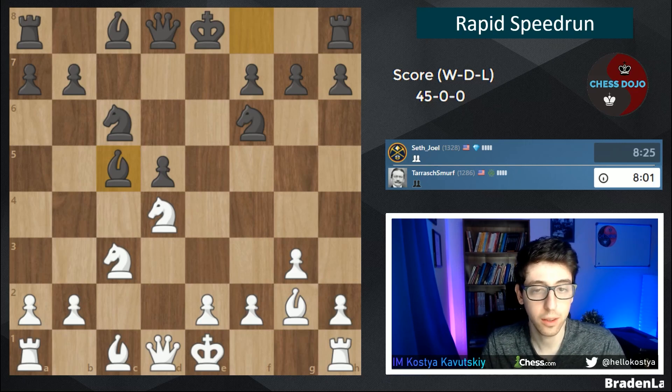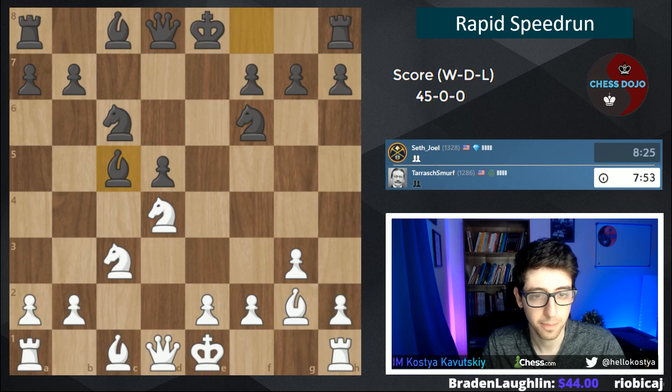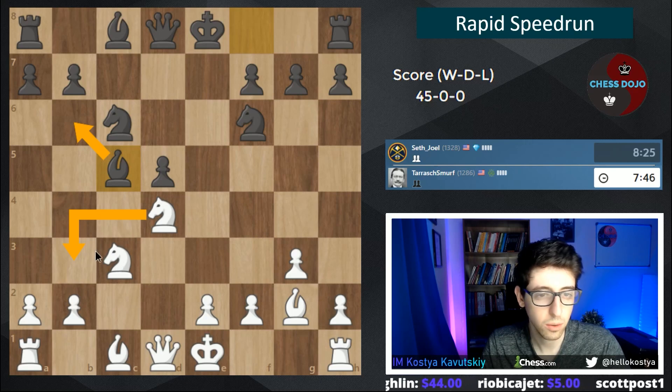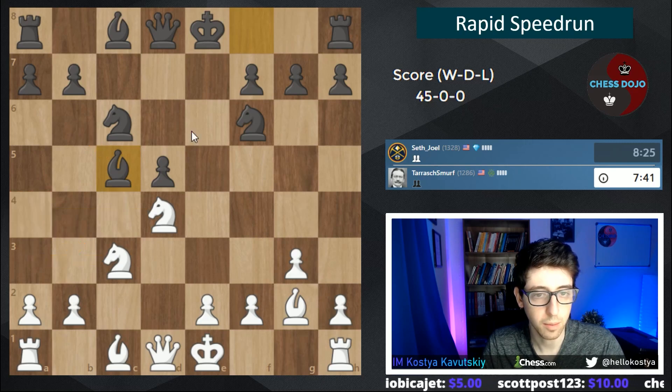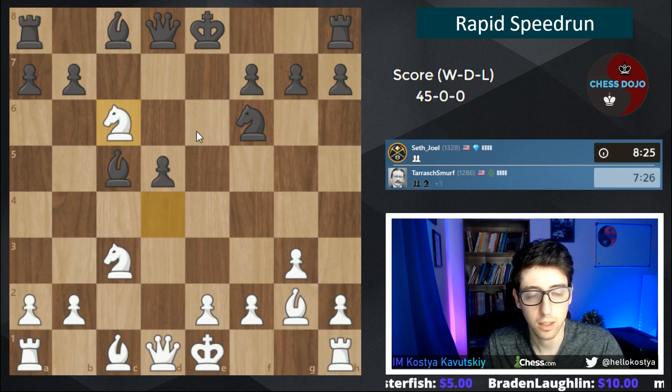I don't know what theory recommends here, but I would imagine knight b3 and knight-takes c6 are both reasonable options for white. The drawback to knight b3 is the knight is not super well placed, although we do have the plan of knight a4 bringing a knight to c5. But we can also take on c6 and play against that structure. I often like doing that, so let me take on c6.